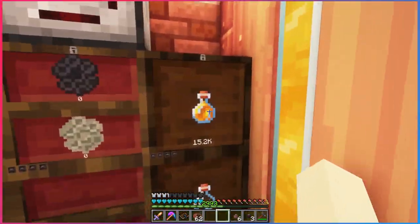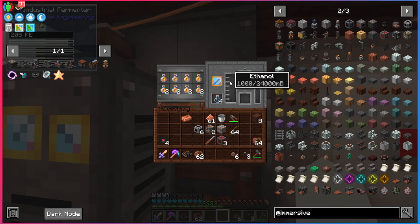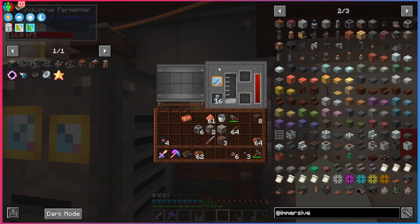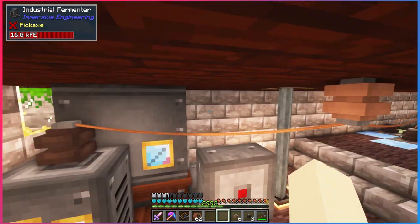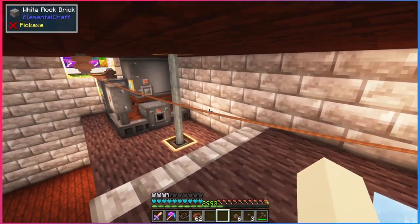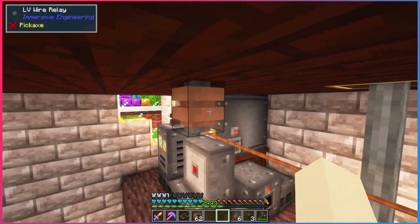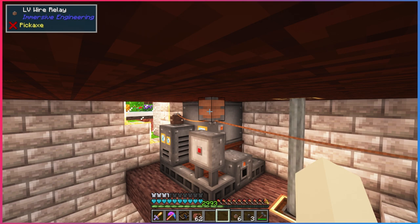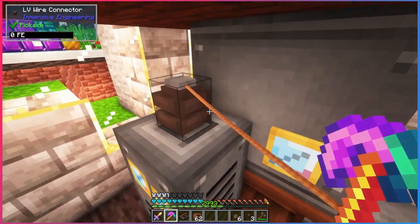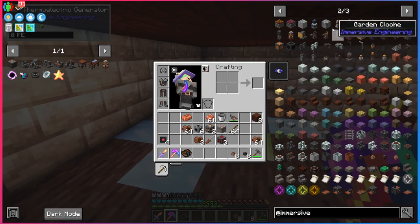What the industrial fermenter does is take stuff like plants and honey and turn it into ethanol, which we're going to need later in this process. We'll get some bottles of honey — luckily we have 15,000 of it — and put it into the industrial fermenter all at once. It uses a lot of power and makes us ethanol. But notice our power drained really fast — that's because of the low voltage wire, which doesn't transfer that much power. We're producing a ton of power but our transfer rate is limited by these LV wires.